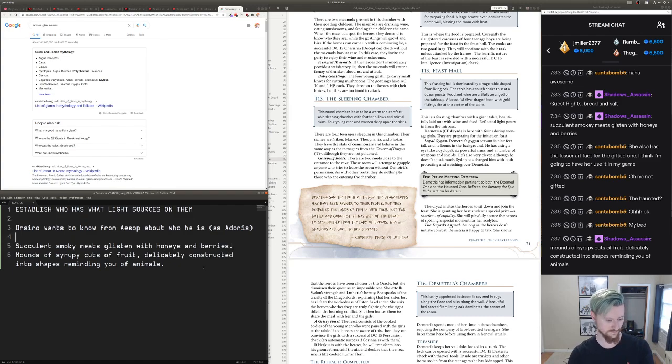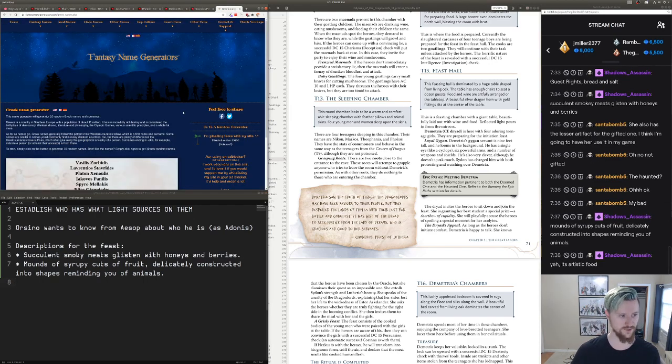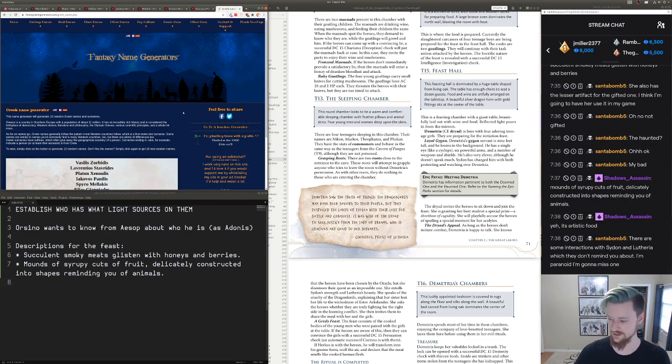Shadows, if you've got more food descriptions I would absolutely love to just pile these on — throw one at the players every once in a while while they're talking to Demetria. These foods are great. I'm not fantastic at writing food descriptions or interactions with Sidon and Lutheria.